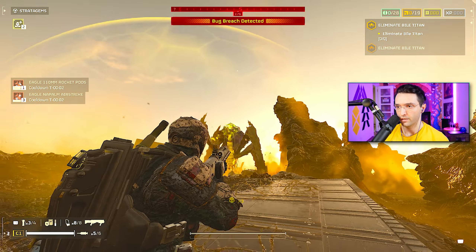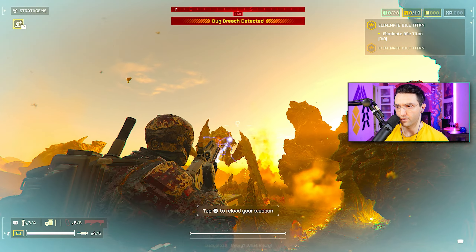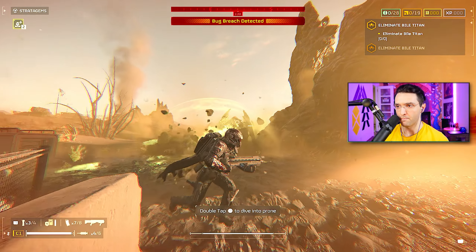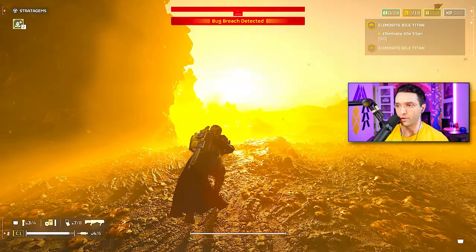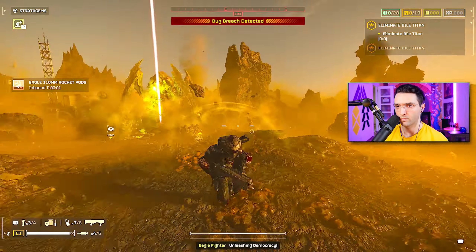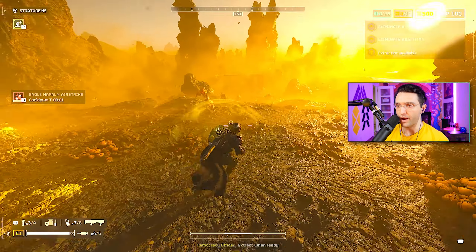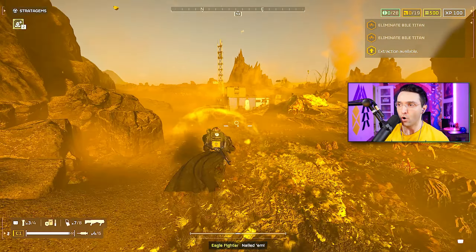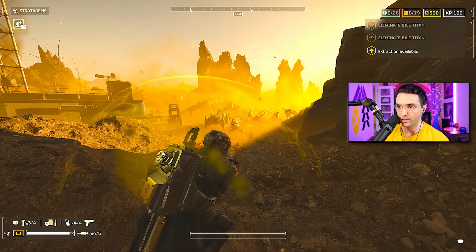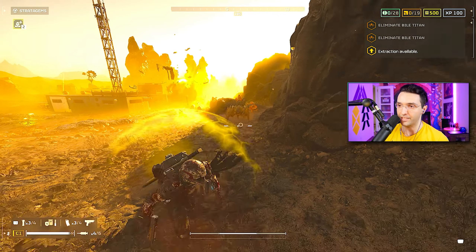It also kills the charger on the way. Did it crack the armor there? I think it actually cracked the armor on the side. No, it's not cracked — we're going to use a second one. So as long as they're slightly damaged, two pods now definitely kill a Titan, or you can hit him twice and then finish him with a plasma shotgun or any kind of plasma weapon. That means this is another pick you can have now instead of the Rail Cannon to deal with Bile Titans. And that's a huge win for me.